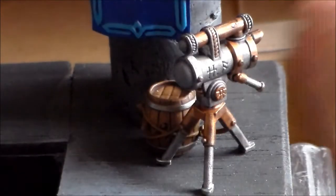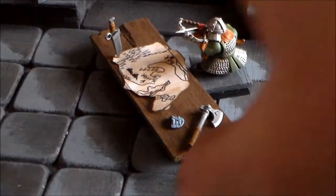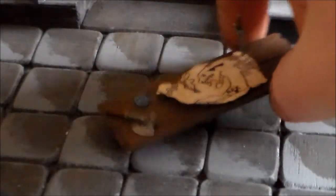The only thing left to do on the telescope is the little glass piece in the front. I was going to do a grey or blue, so I just need to do a little bit of research to see what'll look nicer. The dwarfs are all finished and I got the table finished — I'll try and get a better look at it here.